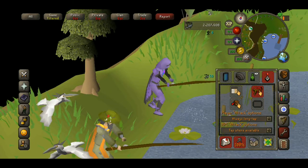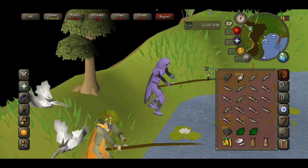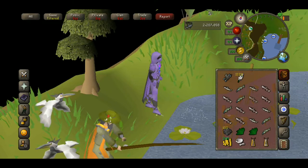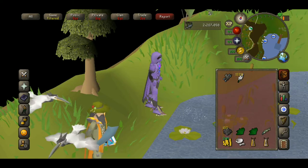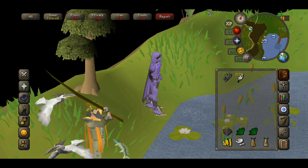With the release of Old School RuneScape on mobile devices, Jagex created the tap drop feature that can be turned on in your mobile options. Your inventory will be highlighted in red when this feature is enabled, allowing you to simply tap items in your inventory and they will immediately fall on the ground.